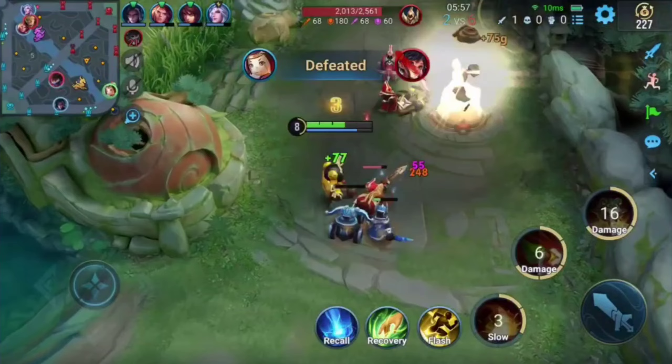Luban No. 7 is fantastic at taking down towers. When pushing with your teammates, go for the towers as much as possible. As he is rather squishy, keep him in the backline during teamfights. In these scenarios, alternate his ultimate and Skill 1 with basic attacks to deal damage, and keep Skill 2 handy for moments when an enemy gets a jump on him.